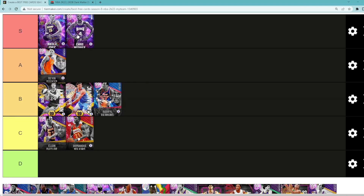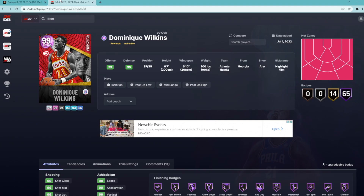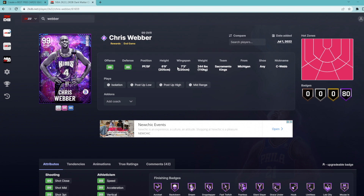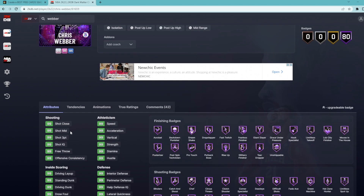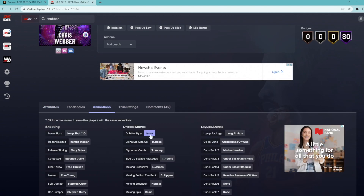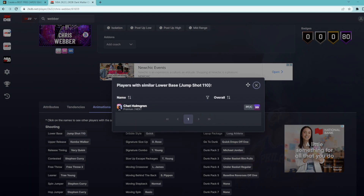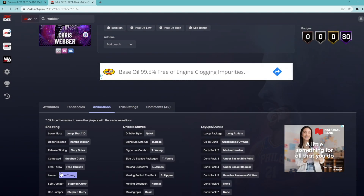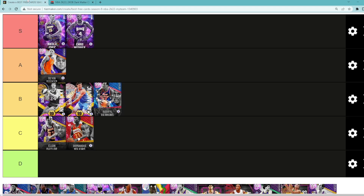Looking at End Game Chris Webber — he might be the best free card in the game. S tier is my top five free cards. He's a power forward/small forward, 6'9" tall with a 7'3" wingspan. I actually think he's the second best small forward in the game right now, behind Giannis. He's got 99 every stat and 80 Hall of Fame badges as an End Game card, so he's got the best triple-threat sigs in the game. Base Release 110 is a very good base, he's got the Kemba Walker upper on very quick release timing, and the Trey Young leaner. Chris Webber is definitely going in S tier.